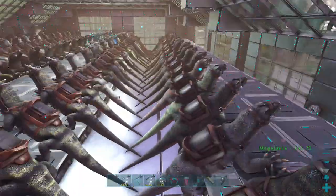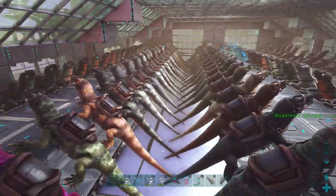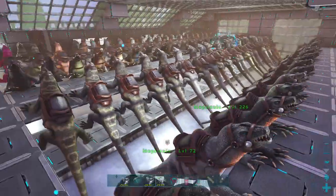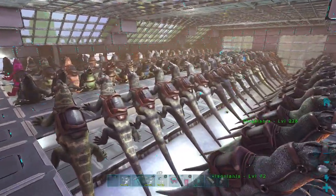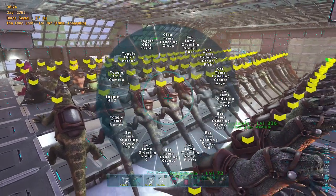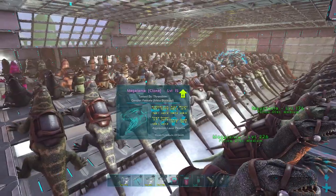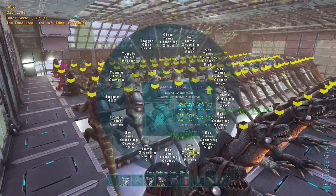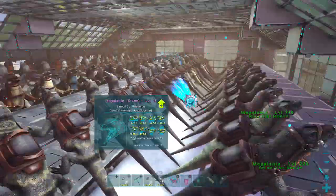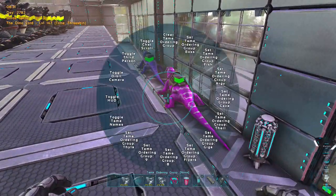Nobody wants these things because they're shit, so my house is pretty useless — nobody's going to come along and try to mate with a lizard. But anyway I keep them inside and they're all set to mating all the time, and I also set them all to ignore group whistles. When a dino is set to ignore all group whistles, you'll know it is because when you hold select, all the arrows above their head will be yellow, not green. So it's a good way to check to make sure they're all set to ignore group whistles.